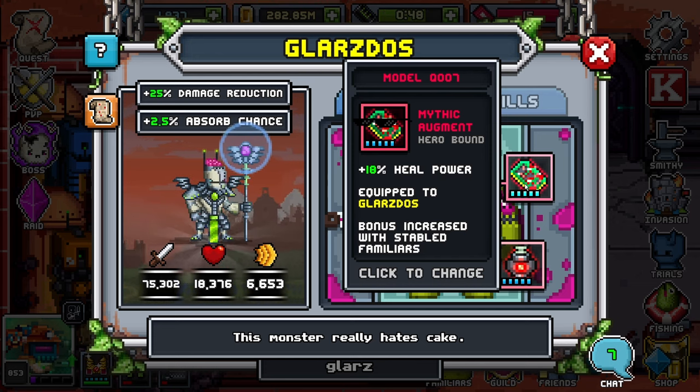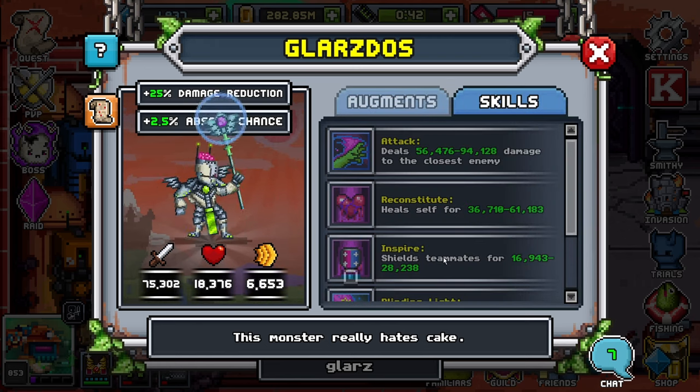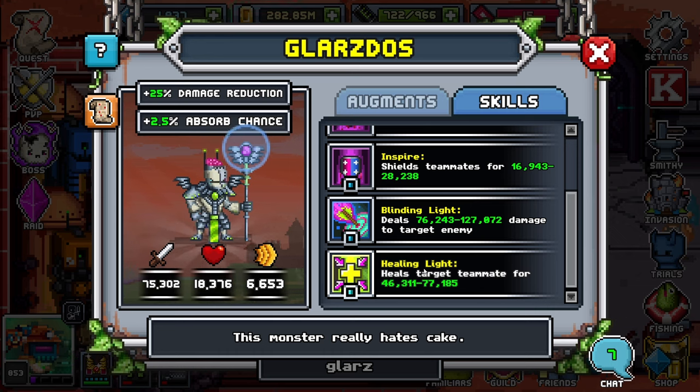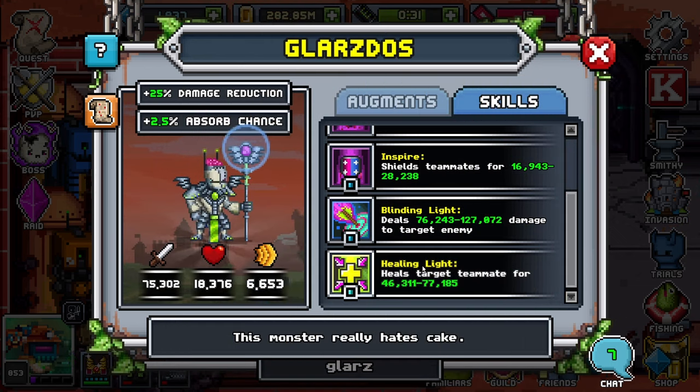Heal power is my favorite chip on almost any bait that has a self-heal. If we go to skills here, you can see they have three healing abilities — one self-heal, one that shields teammates, and one that heals target. All of those are phenomenal. The heals-target is very viable if you're doing something like a Glarzdos sandwich, which is you as a DPS in between a bunch of Glarzdos, or you as a tank with a bunch of Glarzdos and a DPS familiar in the middle.